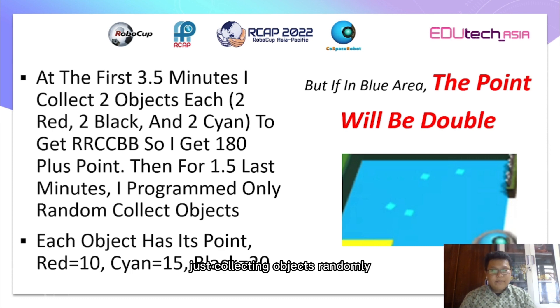For your information, in this game each object has its own point value: red is 10, cyan is 15, and black is 20. But if you collect the objects in the blue area, the point will be doubled.